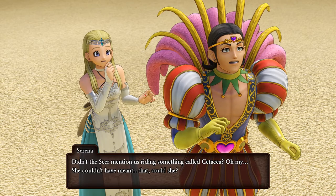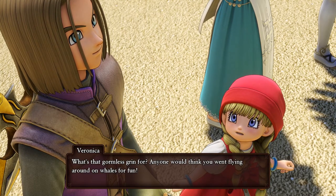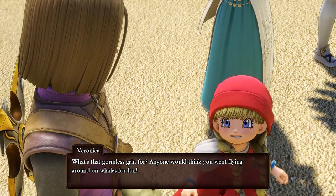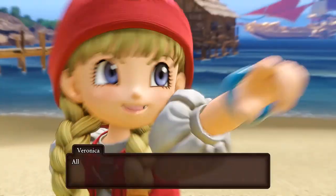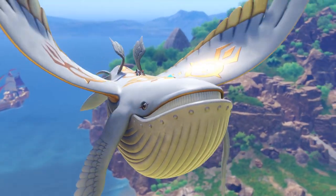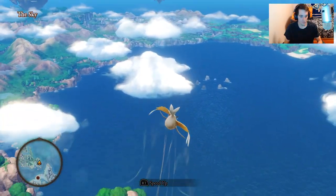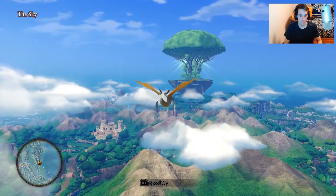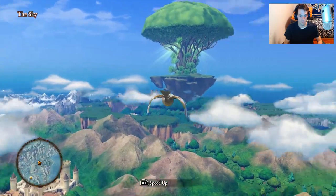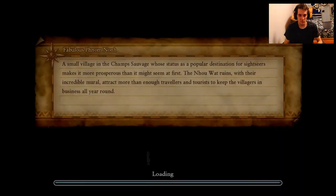Didn't the Seer mention us riding something called Cetacea? Oh my, she couldn't have meant that, could she? What's that gormless grin for? Anyone would think you went flying around on whales for fun. Well, I'm game if you are. All aboard! We've got a whale to catch and some watchers to meet. Alright guys, so the first place that we have to head to is Heavens Above, I think it's called. I don't remember where that is, though — I think it might be this place actually right here. This might be Heavens Above, yeah. Let's enter this place.